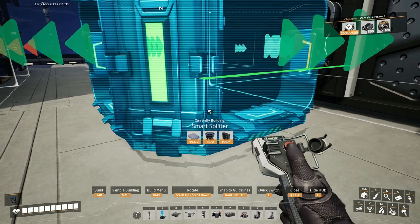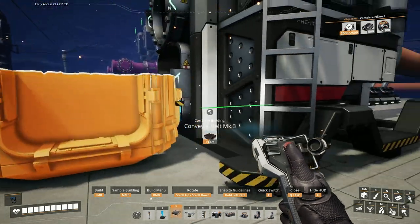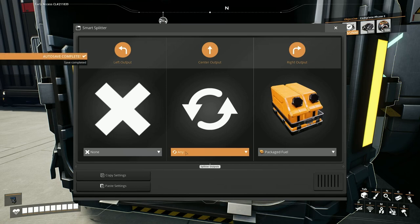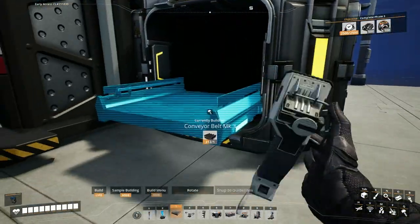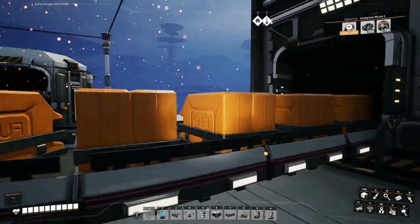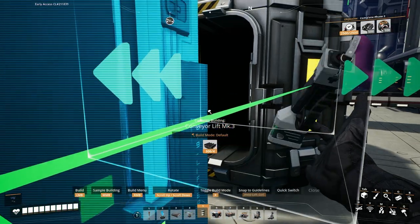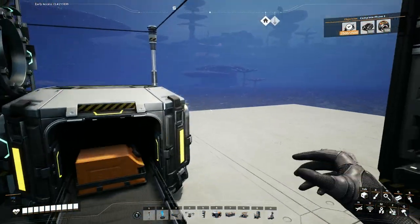I've left this a bit of a mess — I haven't got a resource sink anymore. Let's put a smart splitter off the front of this box. The right output will be packaged fuel, and then the overflow output is my overflow. I'll need to join the two overflow outputs up with a merger into an awesome sink — I think I'm going to have to use lifts for that because I haven't given myself a lot of space.